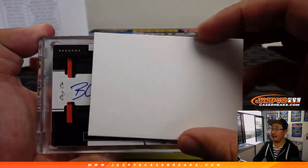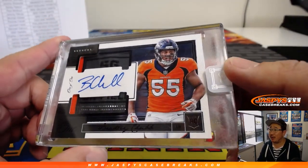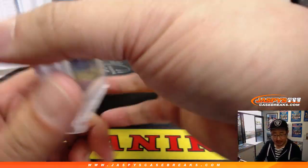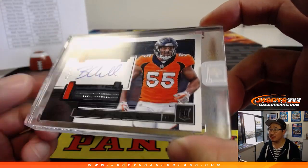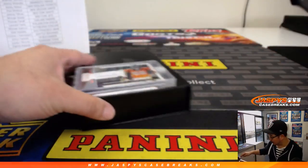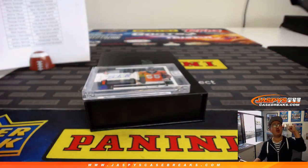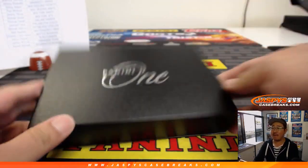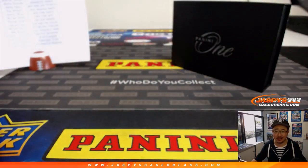And then we have — wow! A one-of-one Bradley Chubb! A little oppo-jo mojo, but a nice hit nonetheless for Brian and the Denver Broncos. Wow! What a way to end this break. Brian, all aboard the Big Hit Express! And there you have it, ladies and gentlemen — our first case of Panini One football. So far, so good. Join us for more. Plenty in the store at jazbeescasebreaks.com.